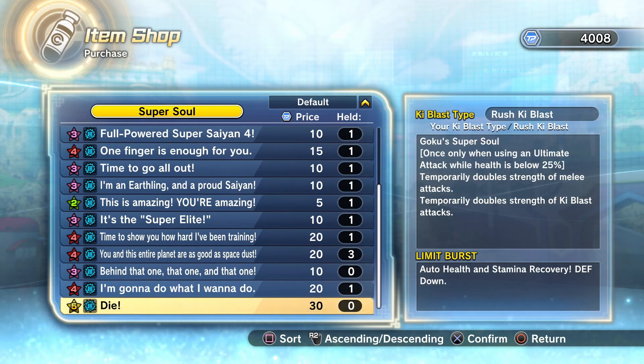One way I can see this actually being used in a smart way would maybe be in parallel quests or something like that, where you drop your health below that marker on purpose, activate this super soul, and depending on how long the boost actually lasts will really depend on how good it can be. But in an actual PvP match I don't see the greatest use for this.